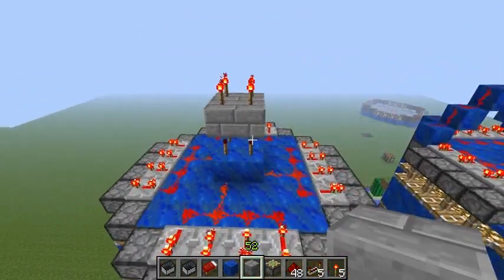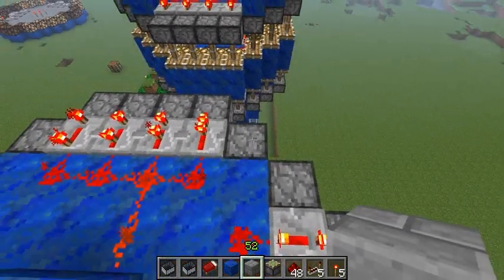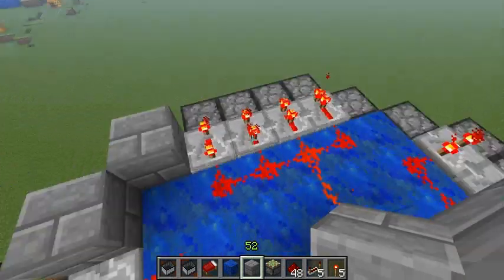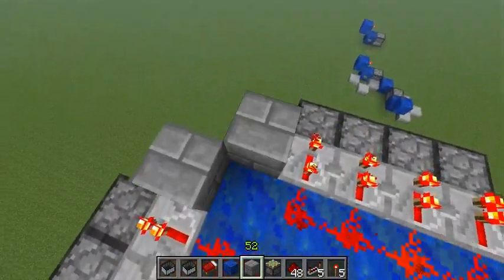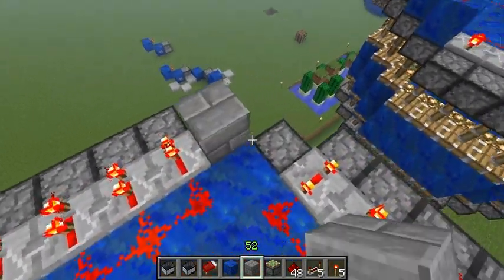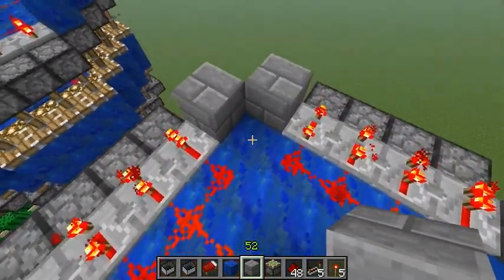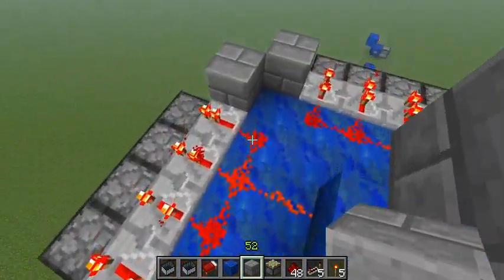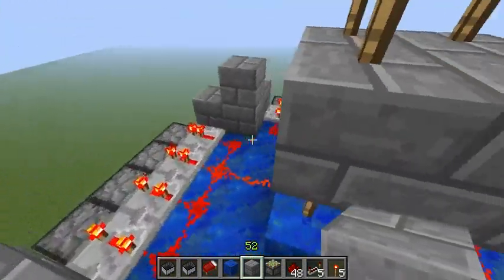Now you will build on top of the corner pistons — just one block on top of each, all the way around. And now you will build up 2 on each corner: 2, 2, 2, 2.